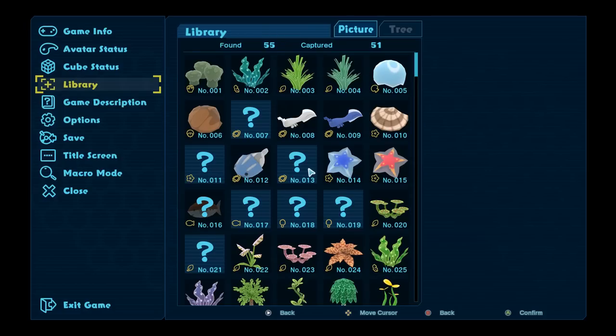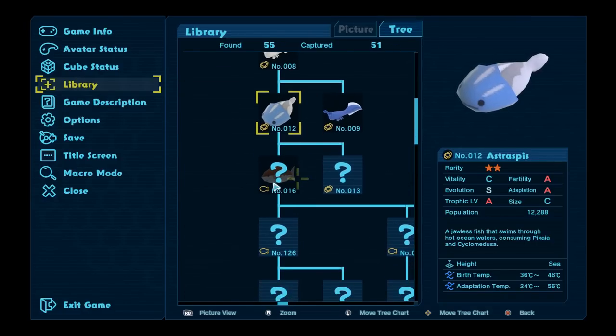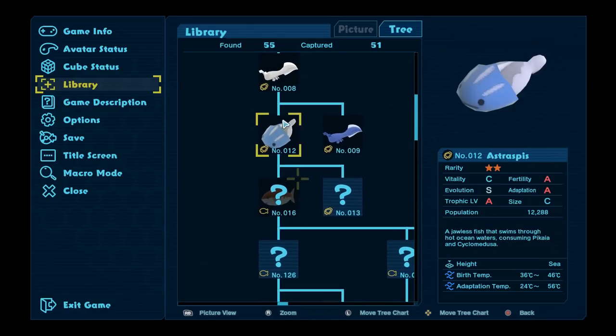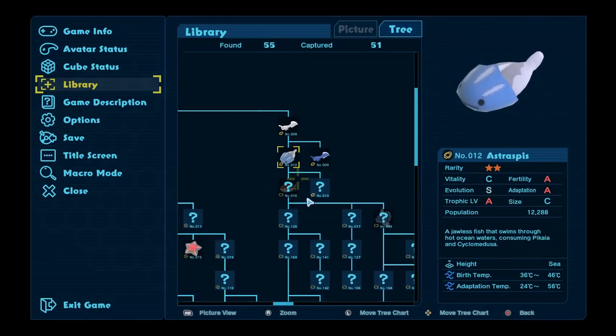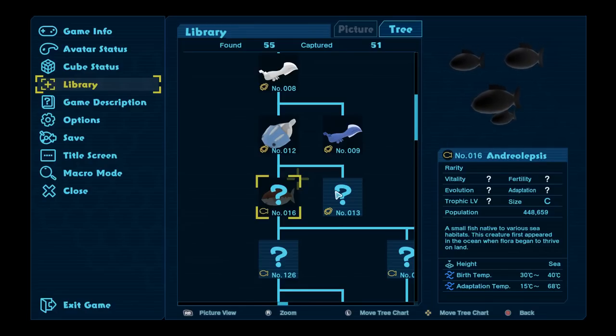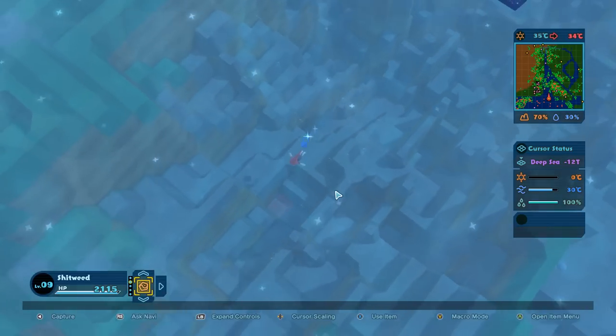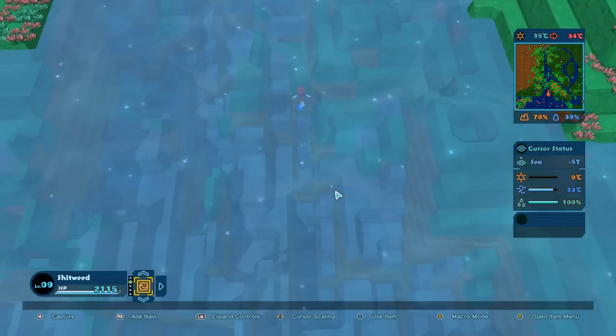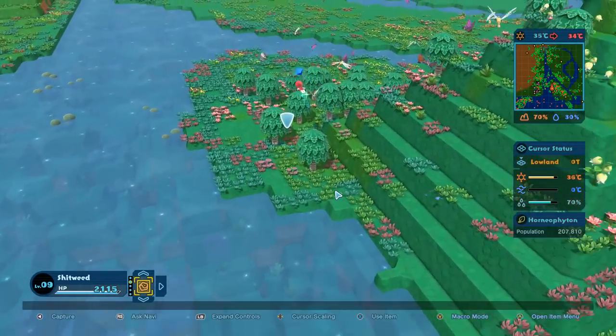Let's go to the library - whatever you want to call this tree thing here. We just got this, so now we need to go down and get this. A small fish native to various sea habitats - this creature first appeared in the ocean when flora began to thrive on land. Well, you're a little late because flora's been on land for a couple episodes now. Birth temp is 30 to 40 degrees Celsius, sea once again. So if we just spend some time here, we actually might be able to get to this one too. I might want to use my evolutionary thing on the fish, but we'll do that later on if we can't get anything new.